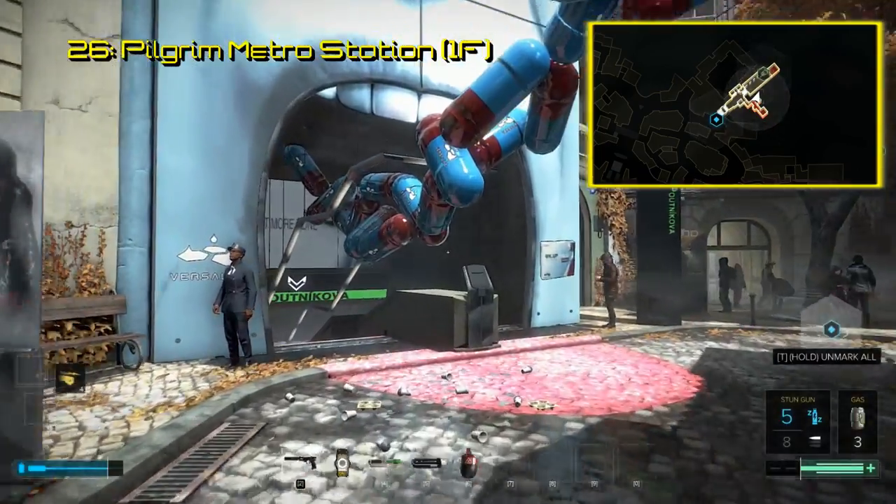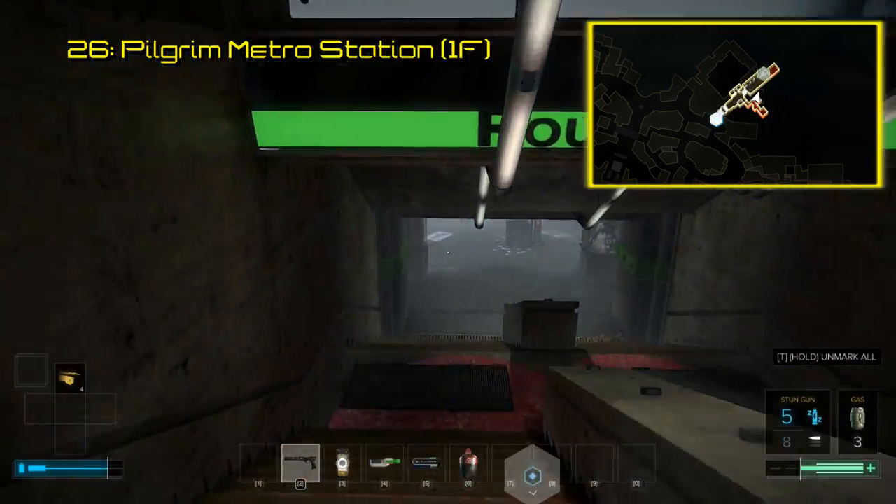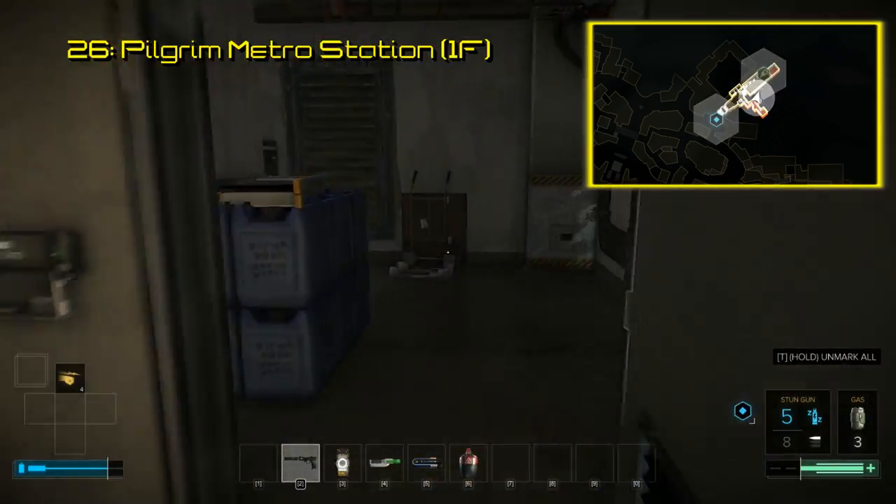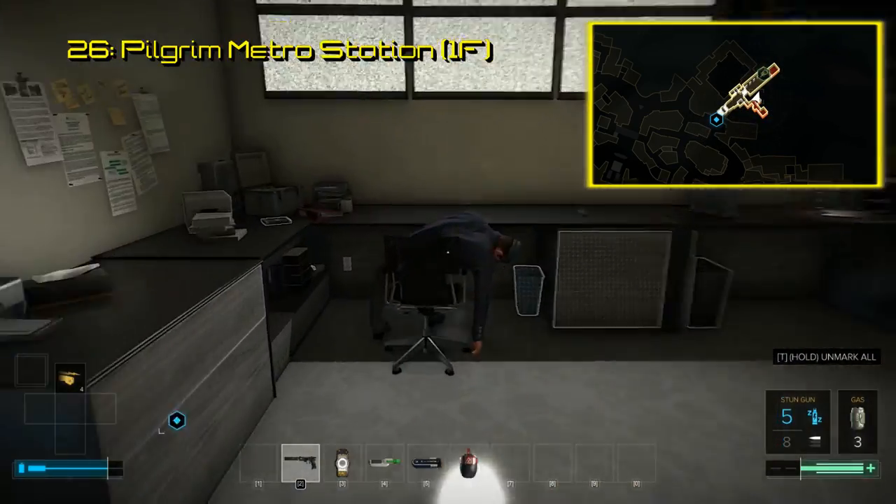On the northeast side of Prague is the Pilgrim Metro Station and the 26th piece of software. If you get into the restricted hallway behind the ticket booth and take the door into the first room, you will find yourself in the presence of yet another Breach software.